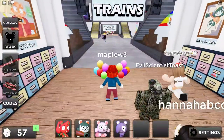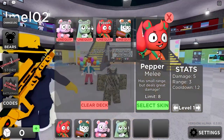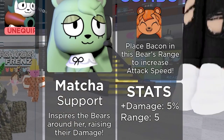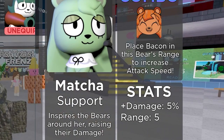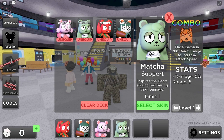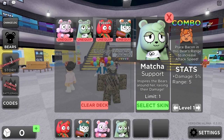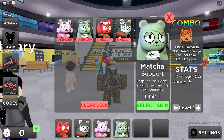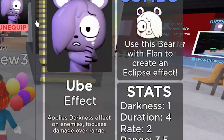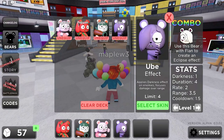Make sure you have it on your hotbar. Place bacon in this bear's range to increase attack speed. So you can actually combo characters — you can combo bears! That's very interesting. I didn't know you could combo bears. If you click on a certain bear, it'll show you if you can combo their effects. If I buy Flan with Ube, I could create an eclipse effect. That's really cool — I didn't even know that was a thing.